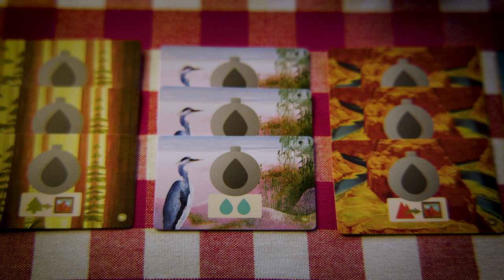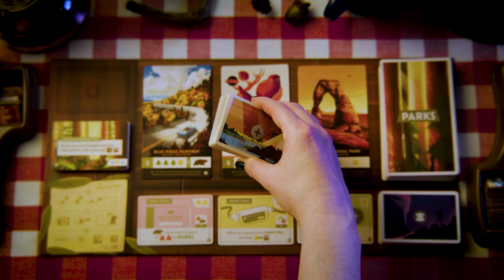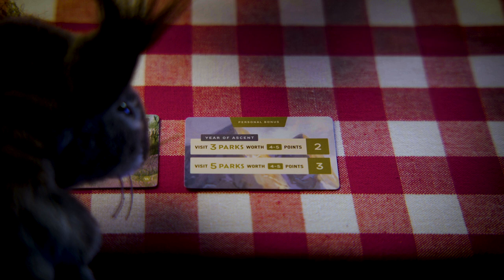Time on the trail can make you thirsty, which is why you've now got more canteen cards. Shuffle the canteen cards in with the base game cards, and deal two to each player. Choose one canteen to keep, placing it face up in front of you. Discard the other canteen to the bottom of the deck. From now on, whenever you gain a canteen, you'll take two cards, choosing one to keep.